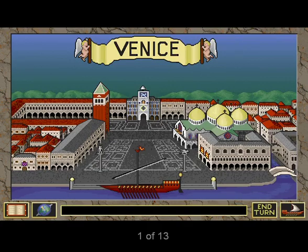Merchant Prince is QQP's new game of conquest, trade, and politics in 14th century Venice. Players control merchant families which seek to expand their power base by accumulating wealth, conquering cities, and manipulating political and religious elements within the city.